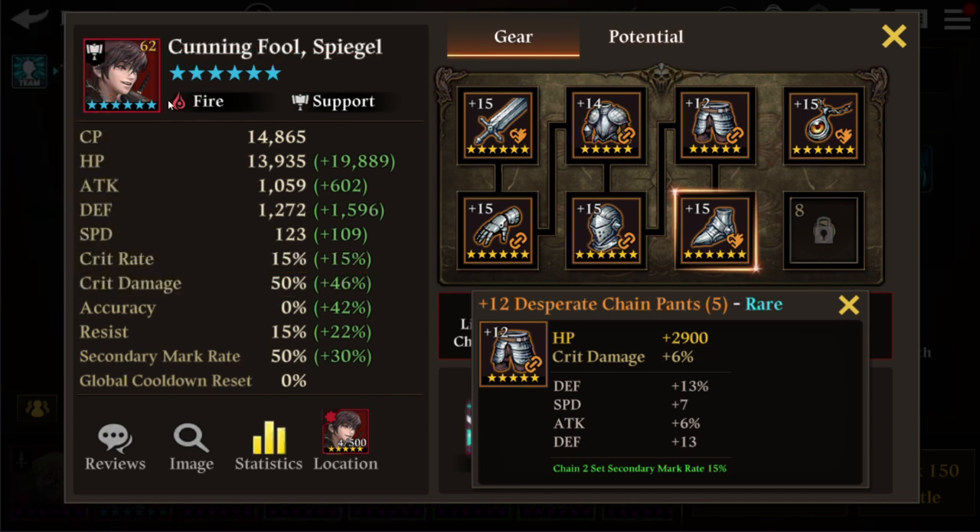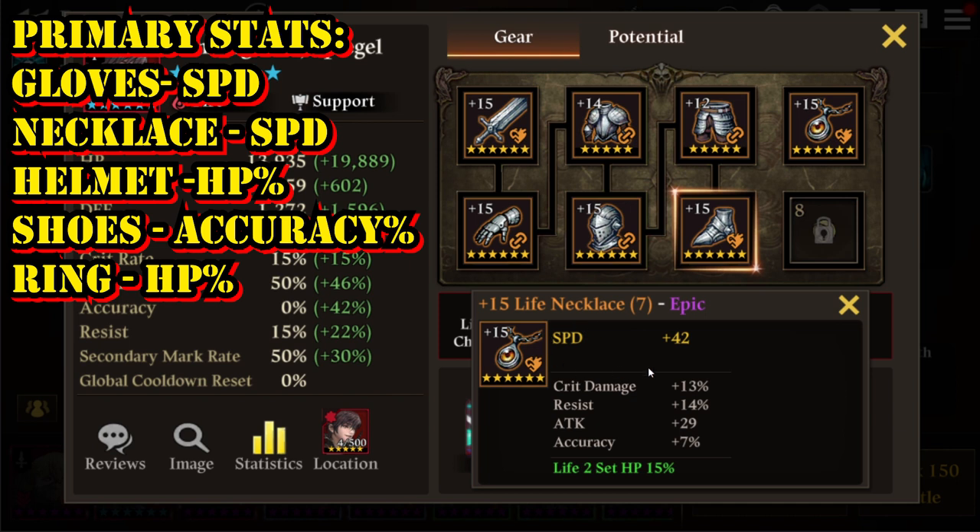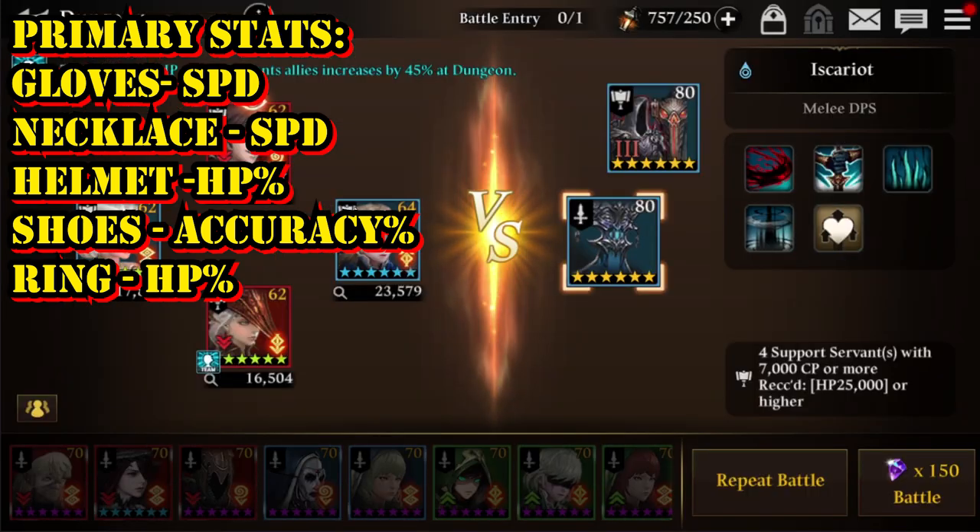For the gloves and necklace, go with speed as the primary stat — this gives a huge boost of speed to your support servants and good CP as well. For the helmet, go with HP percentage boost, as HP percentage boost does better justice for your support servants. The battle itself recommends a speed of 25,000 or higher.